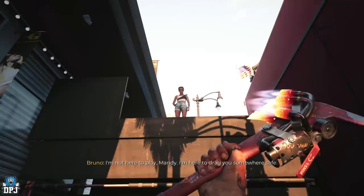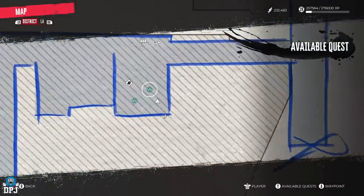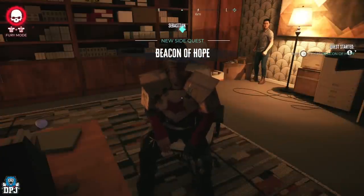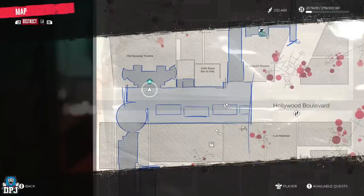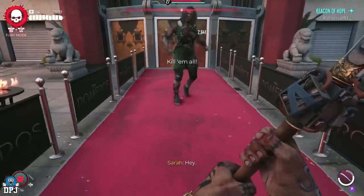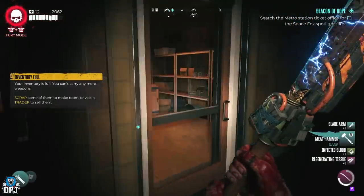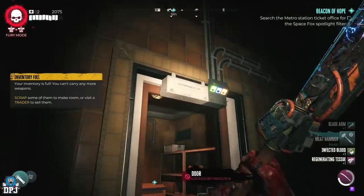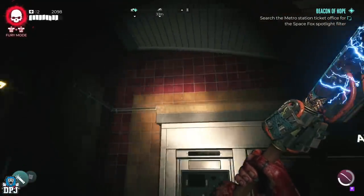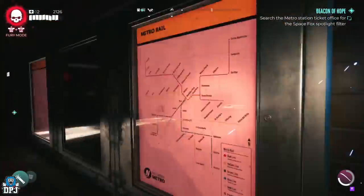Once Amanda's quests are done, Sebastian should be there for you — speak with him and he gives you the quest Beacon of Hope. Once started, head to the marked point on the map and take the zombies out, then speak with Sarah. You are then sent by Sarah to get a spotlight from the metro ticket station. Here you will have to clear out a bunch of zombies and get into the office by breaking the three circuit boards as shown on screen.